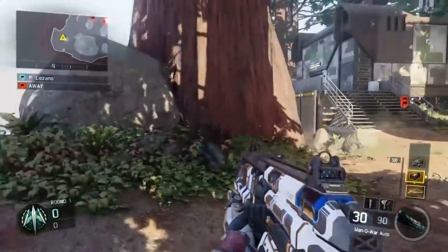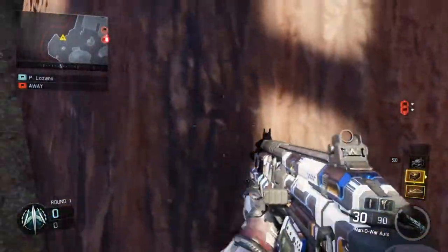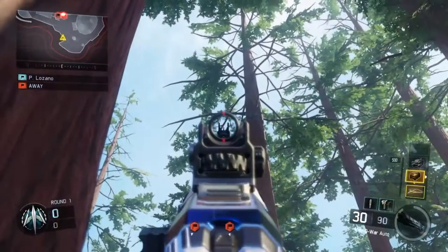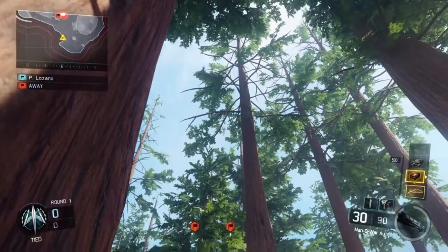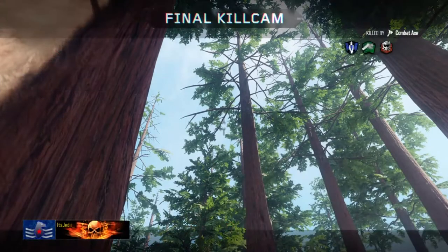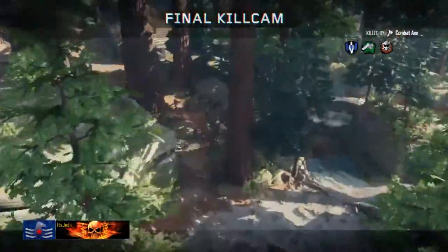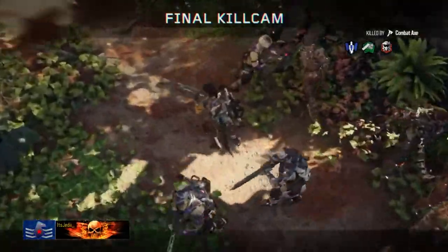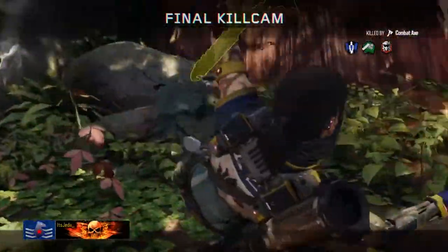For the defensive side spawn shot, you're going to want to get yourself stuck in this corner by the rock and this tree. Line up the top tip of your combat X crosshair with where those two points on that branch meet up, then throw your combat X. You should catch people running along the outside pathway to the left of the bunker.